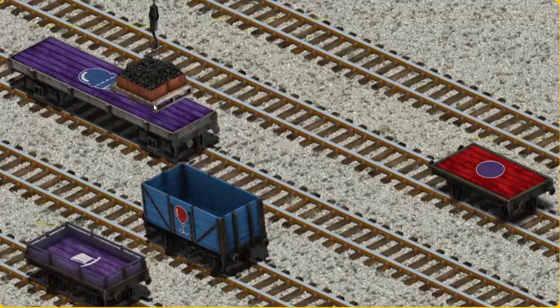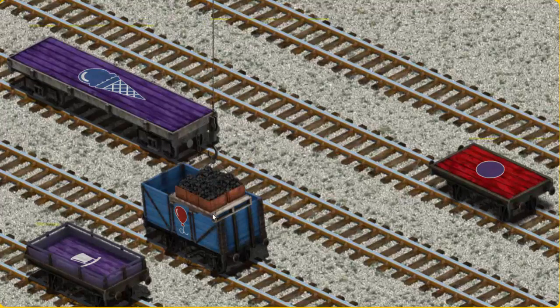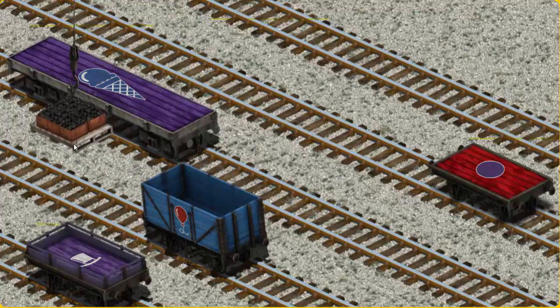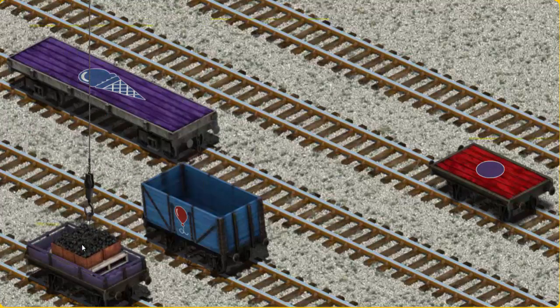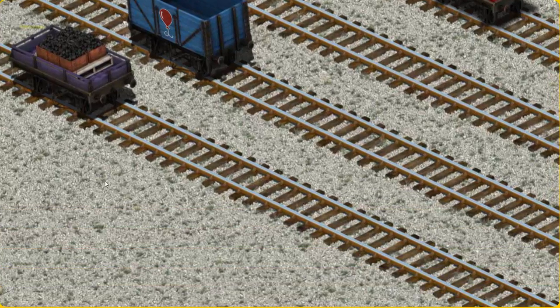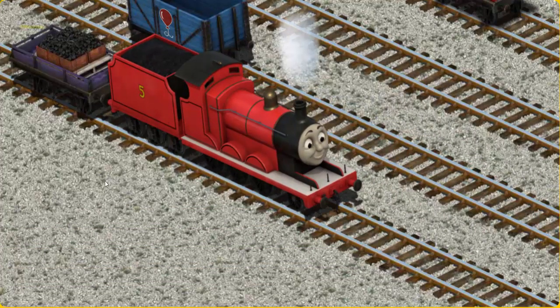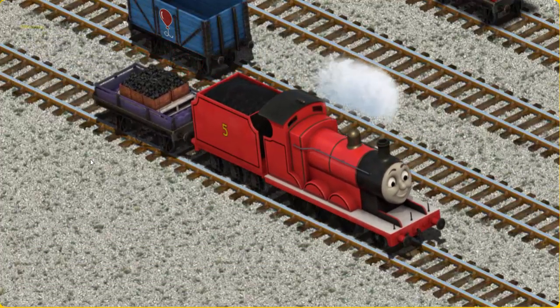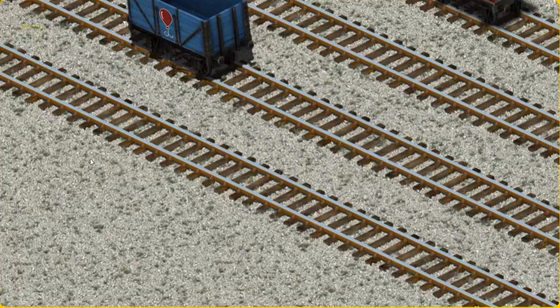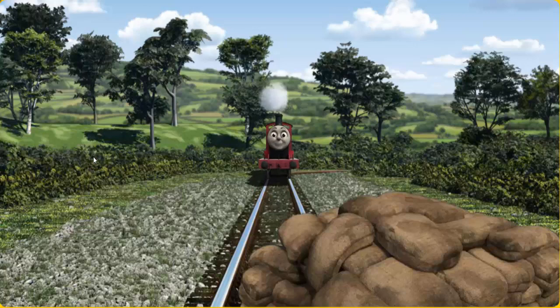Now the cargo must be loaded. Show Cranky where the purple flatbed is. There you go! James pumped his pistons and puffed out of the docks.